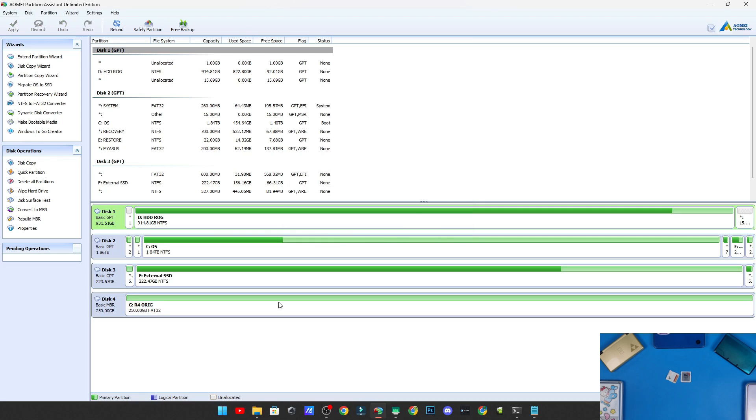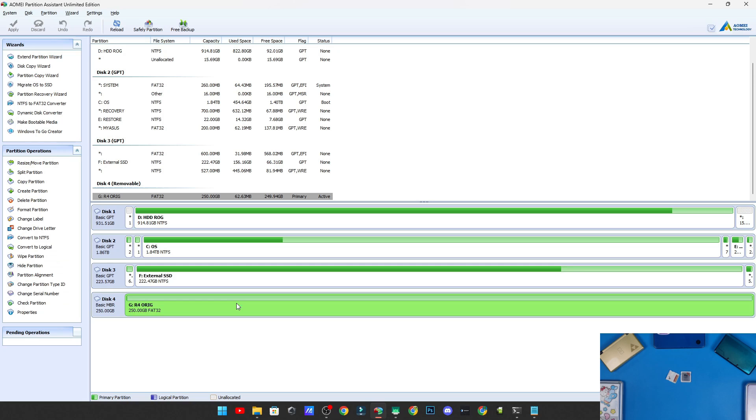If you have a bad card, the formatting process might not work properly. For smaller cards like 8GB or 32GB, make sure to check those first — sometimes larger cards don't format properly with FAT32 and won't be readable by the R4. I highly recommend getting an A1 V30 or V20 rated card. If it ever doesn't read after plugging in, the SD card itself is likely the problem.